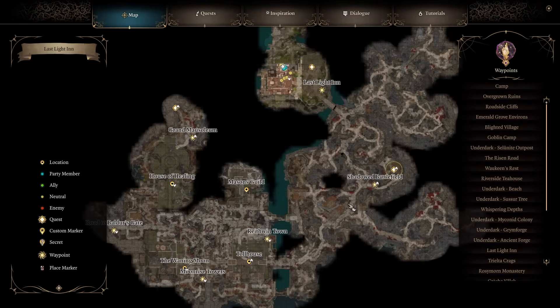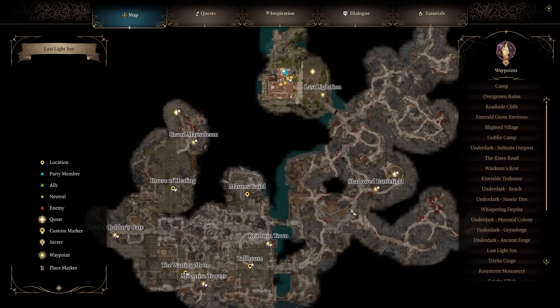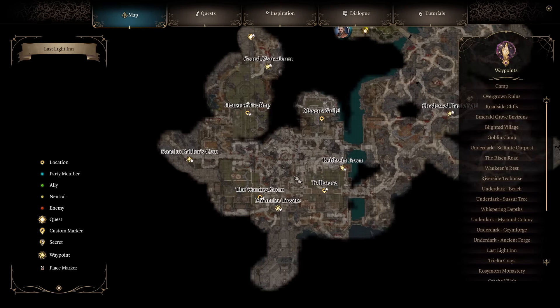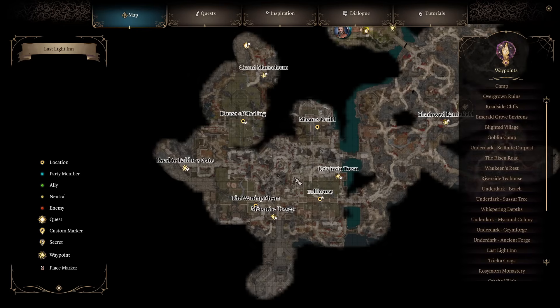Now let's talk about the details of this region and what there is to really explore. Across the water from the inn you have a big city with four main buildings: the House of Healing, the Mason's Guild, the Toll House, and the Waning Moon. Each one has its own interesting details worth exploring, so I'll highlight a few things that stand out.